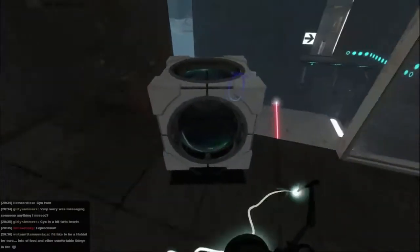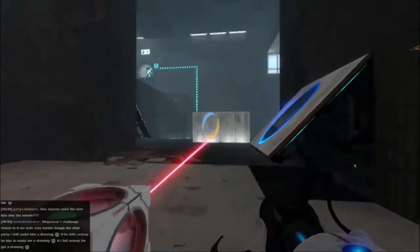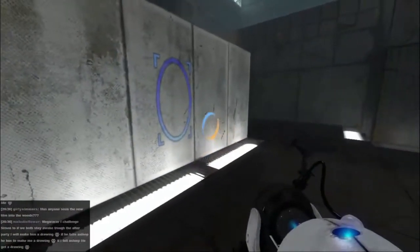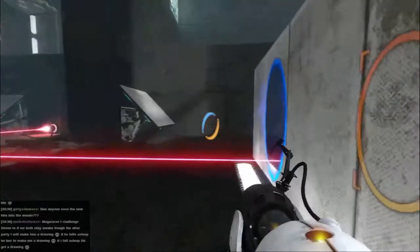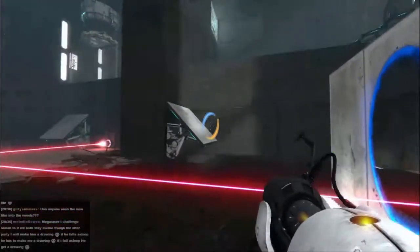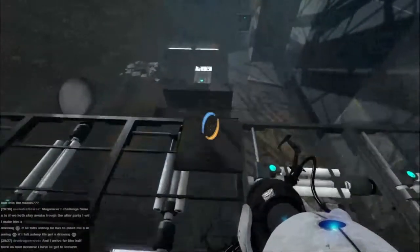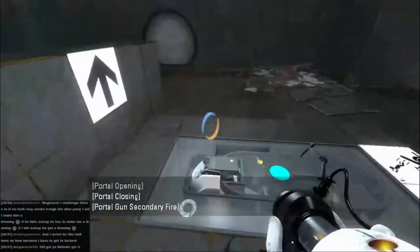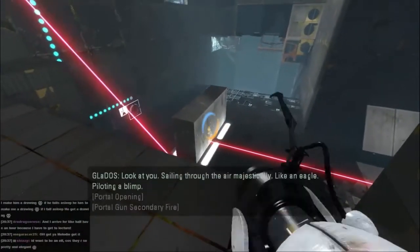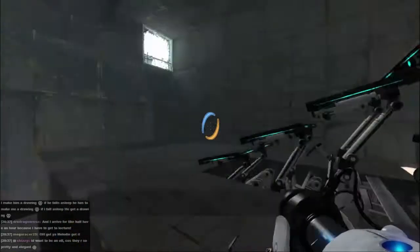Get the cube. Redirect it at the wall there, so we'll have a bit of blue there. And we'll put the orange one over here. Bingo! And now we need to get up there. We're going to do the same thing. Okay, this makes sense. So repeat that, up we go. And if we put portals here and here, there we go, that's it. And we can get out.